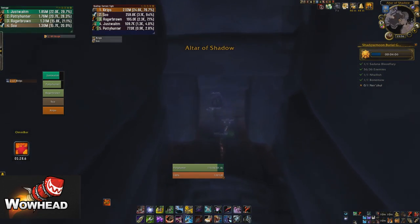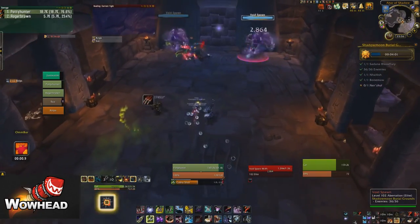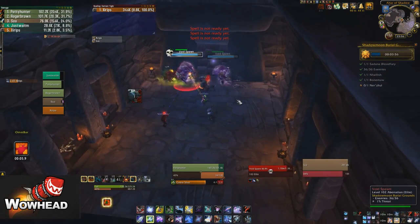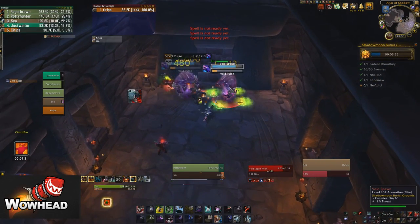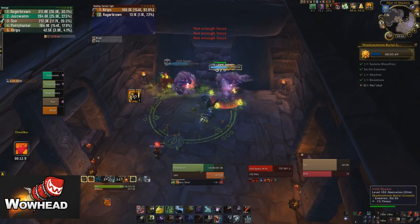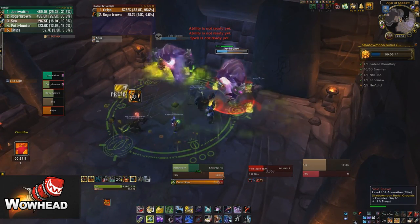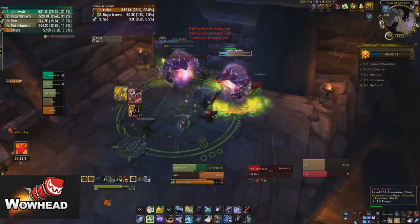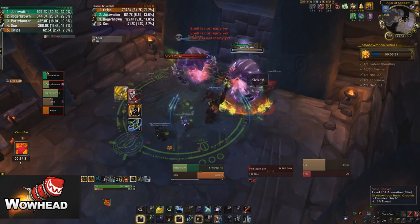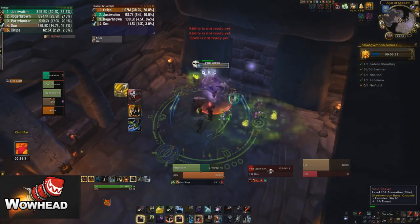Going up here we have two Voidspawns - what you want to do is nuke one down and interrupt the other one. We messed up a bit because we split DPS - we wanted to nuke one down and let the other one cast; what we did was have one DPS on one and two on the other, which isn't optimal. You want to interrupt everything on the right one, then keep the left one interrupted once and let it cast. As I said, focus one down and interrupt the other as much as possible. We don't wipe - we manage luckily - and then we head to the last boss.